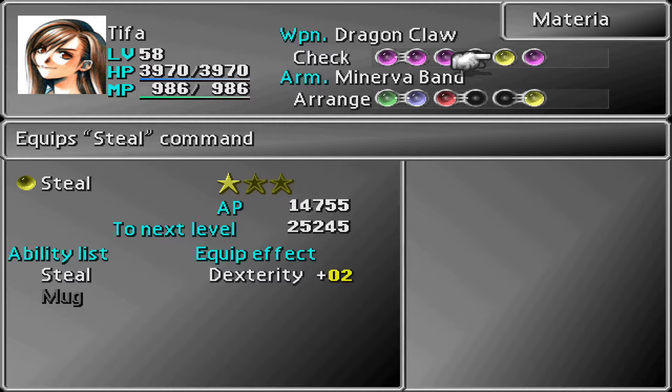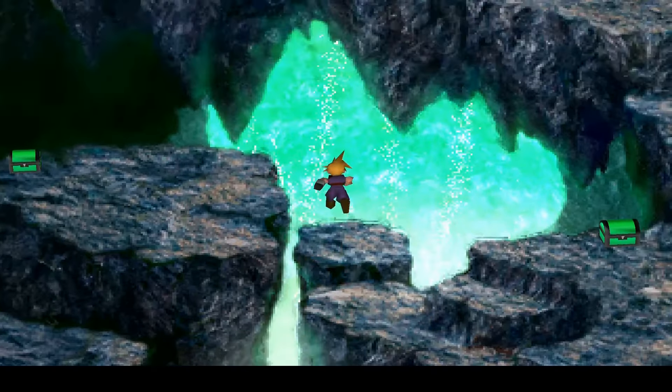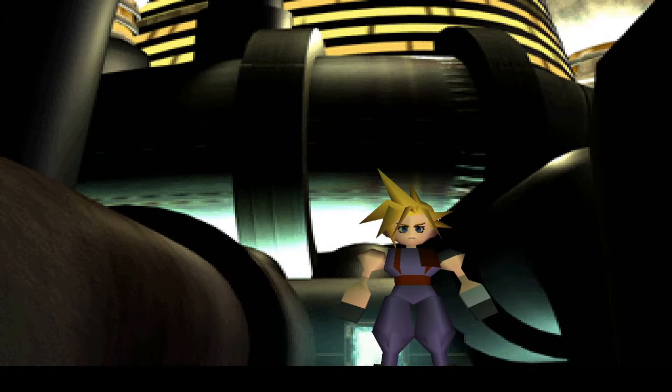Another way to steal from all targets at once is to use the Mega All materia. This materia can be found in the Northern Cave, and it makes the steal command target all enemies instead of just one.